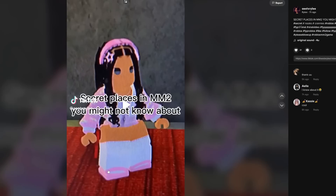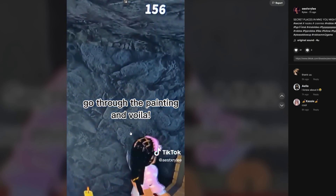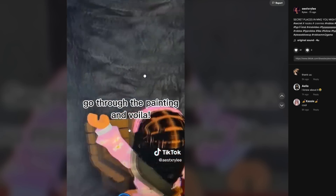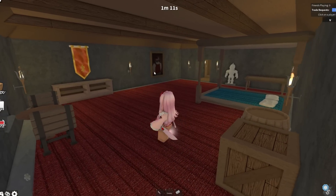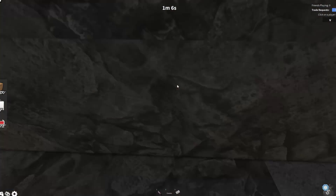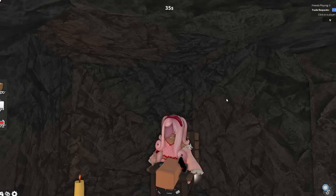Let's go and see the second secret. This TikTok shows secret places MM2 players might not know about. Find this painting in the ice castle, go through the painting, and voila! I knew about this - I found this painting secret in my video yesterday. Also, the next secret is that you can go inside this portrait of Nicholas - just like that. I didn't even know about this until yesterday. You can just hide here from the murderer, and if the murderer doesn't have x-ray, no one will ever figure out where you are.